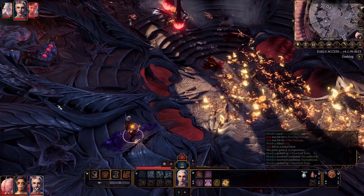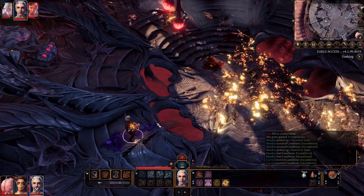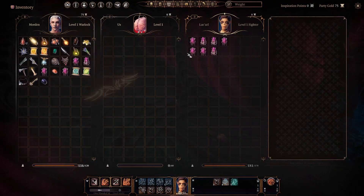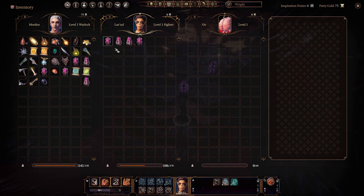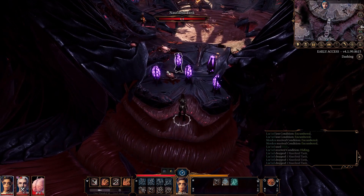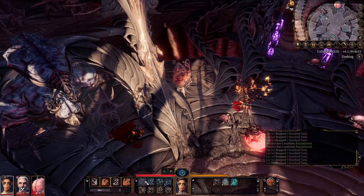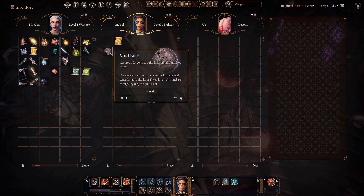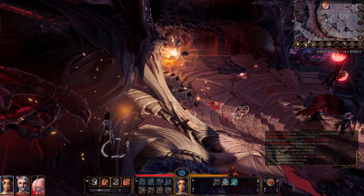During my playthrough I did use the Nautilus level 2 exploit — I do not suggest doing this unless you're on your fifth or sixth playthrough. It does make your character extremely overpowered up until the Druid's Grove, but allows you to hit level 4 way before the Goblin Camp. To do this, hold all Nautilus canisters you find, use Lae'zel to sneak in and drop them in the doorway when the imps are killed, then have Lae'zel fling a Firebolt scroll into the canisters to nuke the Cambions.